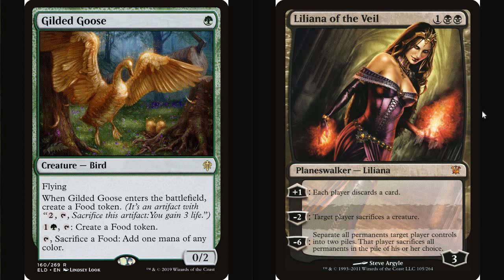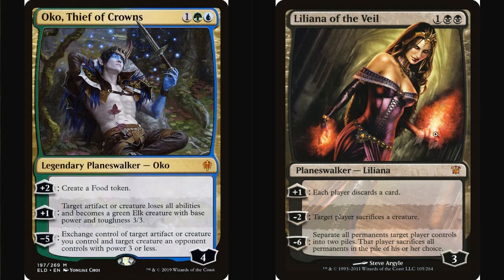Liliana's resource depletion means that her deck-building considerations make her kind of self-regulating. You can't play the mana dorks, you can't cheat her out ahead of curve — nobody plays Simian Spirit Guide alongside Liliana either — whereas Oko can turn dorks into elks, monorocks into elks, cantripping snow artifacts into elks. He can turn everything into an elk, so there is no reason not to abuse him even more by getting him out ahead of curve. That's one reason why the depletion versus generation distinction is so important to understanding why one card is busted and the other is fair.